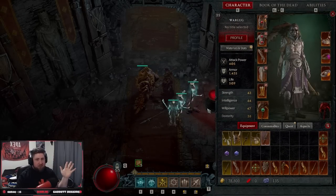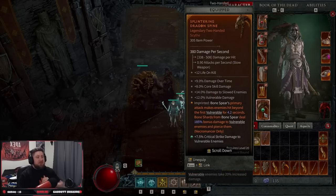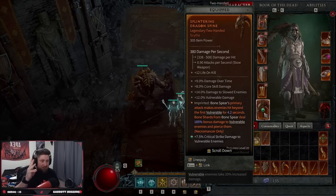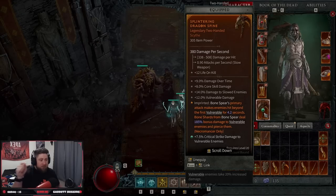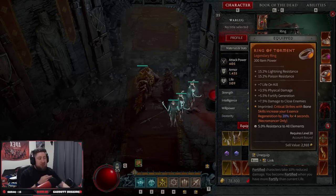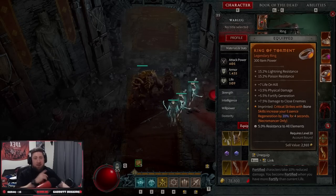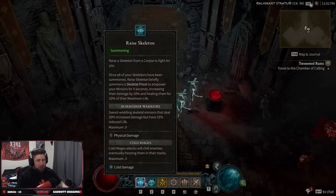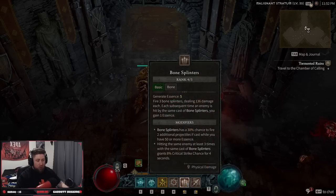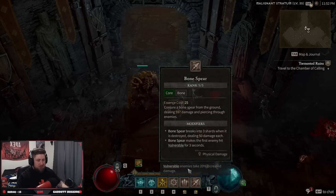You only need two main items. The first is Splintering Dragon Spine — any two-handed weapon — which makes bone spear's primary attack cause enemies hit beyond the first one to be vulnerable, and bone shards from bone spear deal 185% bonus damage to vulnerable enemies and pierce them. The second item, gotten from dungeons, gives critical strikes with bone skills 20% increased essence regeneration for four seconds. The rotation is: use Decrepify to slow enemies, put bone prison on them to make them vulnerable, then spam bone spear. When low on essence, spam bone splitters to refill, then go back to bone spear.